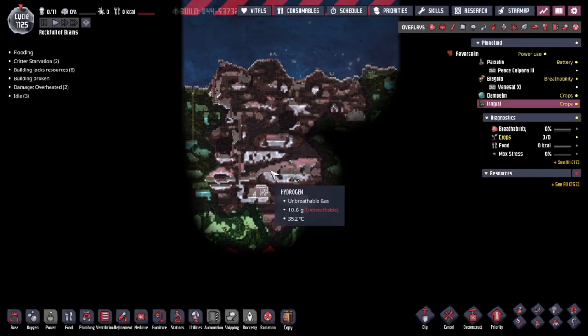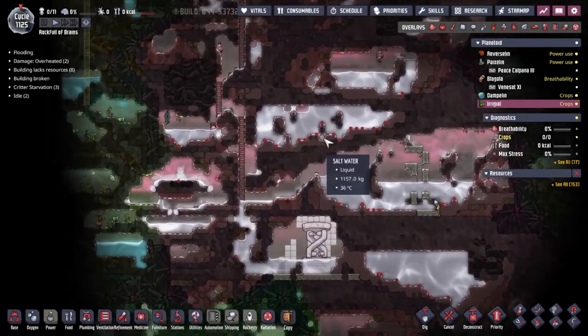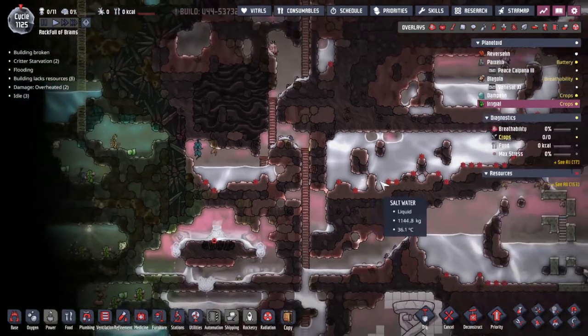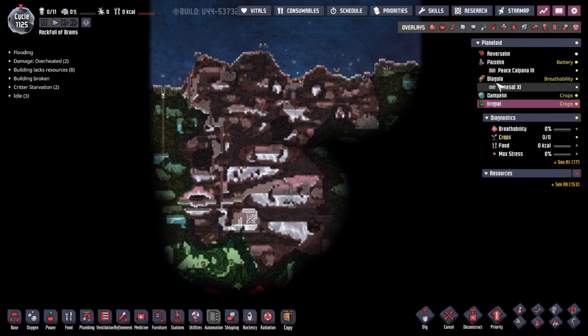Ladies and gentlemen, I'll see you guys next time when we're going to continue our colonization of Eregal. My main aim is to get a poke shell colony up and running so we can have infinite lime. But there's also so much more that we are going to be doing - so we'll see you then! Bye.